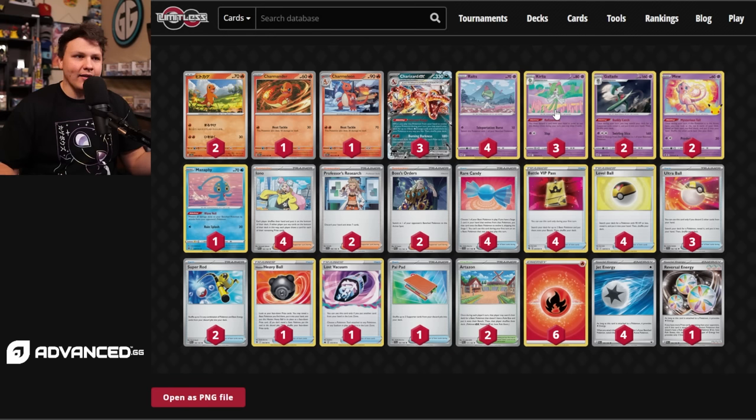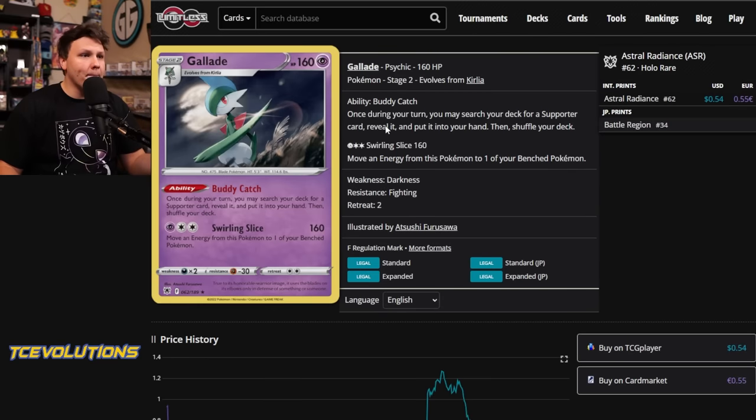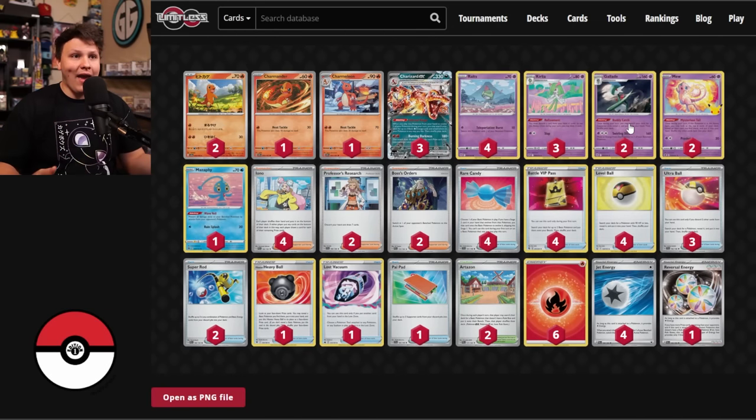Charizard EX is the main and pretty much only attacker in this deck. The support line question for Charizard is: what do you play as the support Pokemon? There's the Arceus and Pidgeot, there's the Lost Zone builds that use Comfey and Colress, and sometimes have the ability to attack with Greninja and Sableye. And then there's this build that has Curlia with Refinement and Gallade with the Buddy Catch ability that lets you search your deck for a supporter card once during your turn.